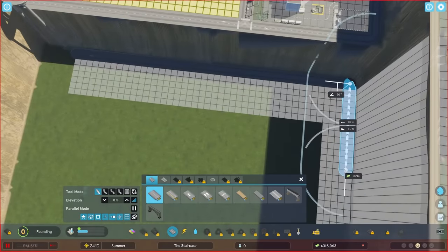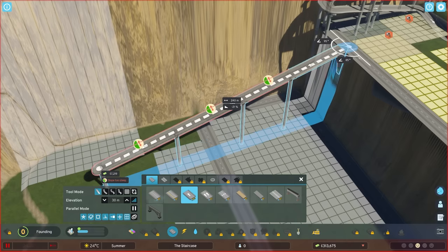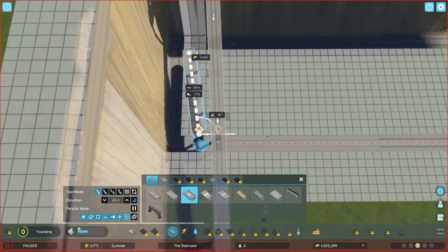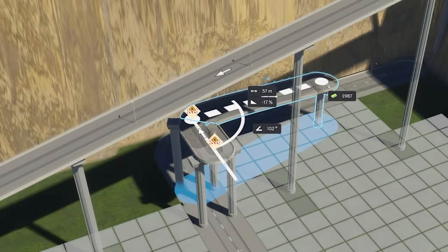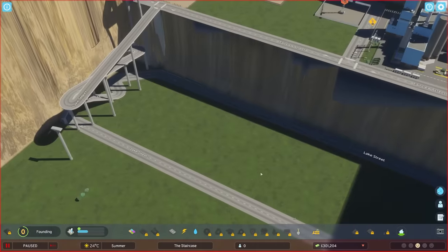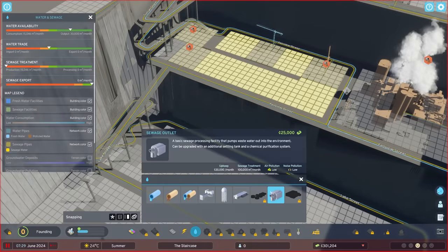So we'll get our roads in the bottom. We want the same width as before. Then we got to get our staircase in, which is a bit of a pain to build, I won't lie. We go to that point and come off there, go that way whilst going downhill. Oh no, I'm below it. This is why it's a pain to build. So another staircase in. I don't know what that post is doing all the way over there. But down here we'll have more industry.